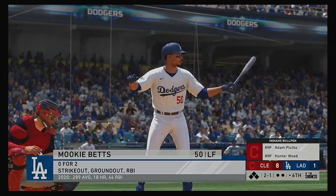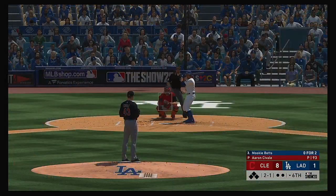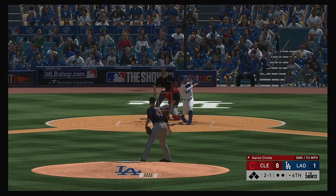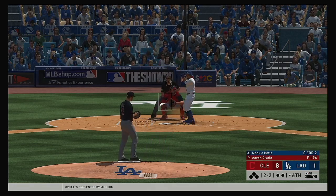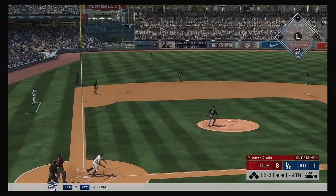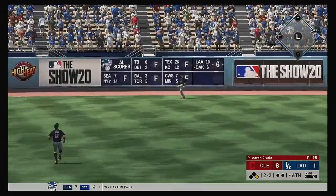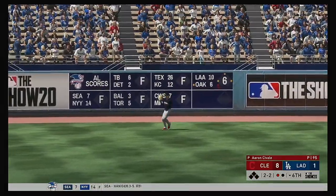Here's Mookie Betts, 0-for-2 with an RBI thus far. This one doesn't look good — so far down by a boatload as we enter the middle innings, it's about time to get something going. The last thing you want to do is fall behind where you have to score a bunch in the 8th and 9th. Skied in the air to straightaway left — Luke Lowe is there and he has it for the out.